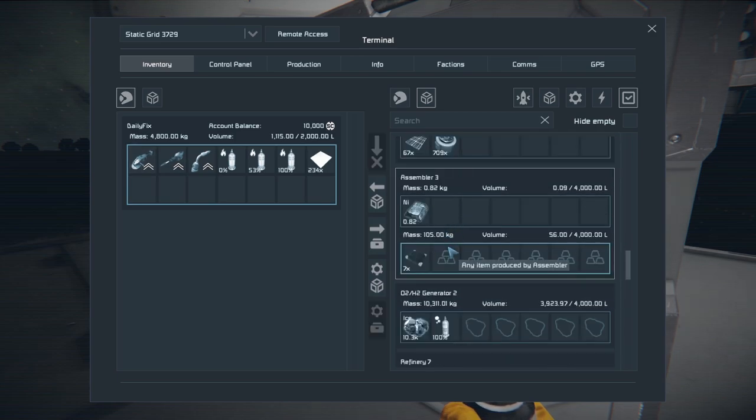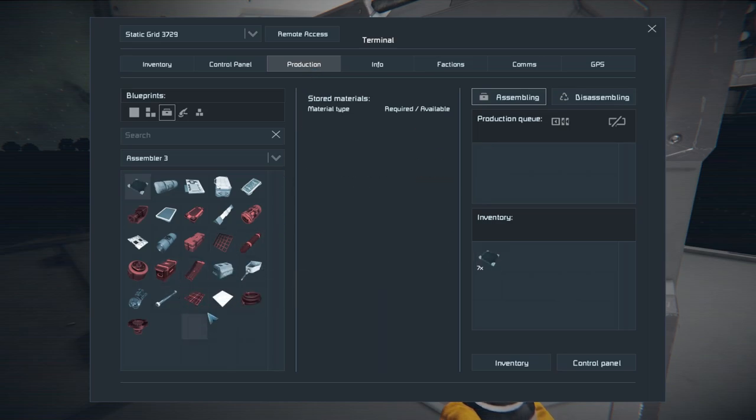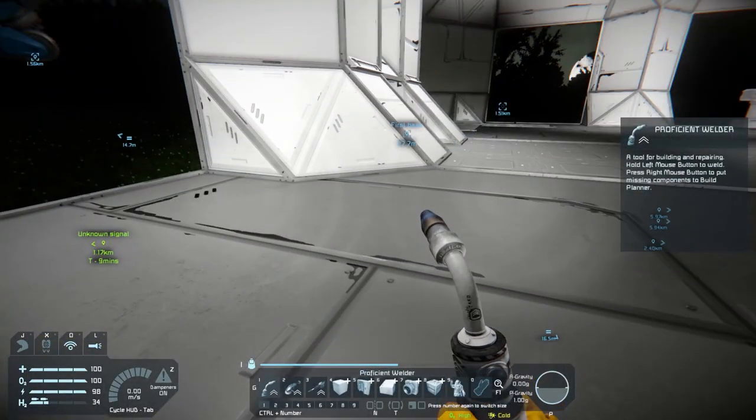How much steel do we still have? 150 - not too much. To 2000 and we should have more than enough, considering we have more than 13,000 and it fills up quite nicely. Unfortunately I should have done this the other way - let's do this differently. Now we have both machines working.